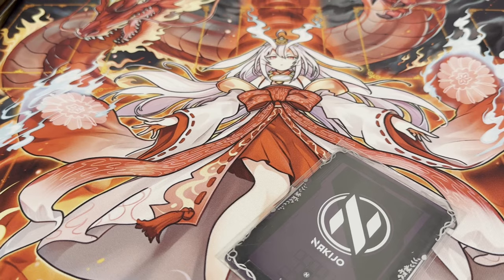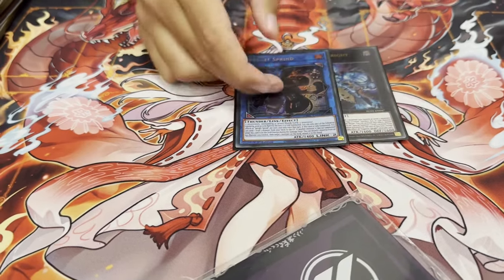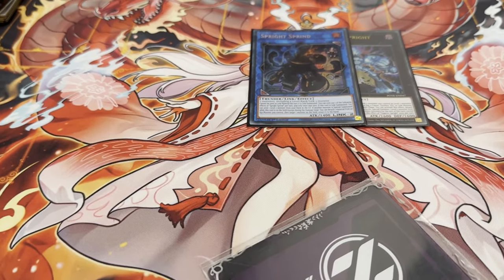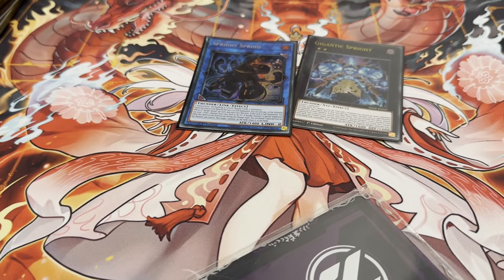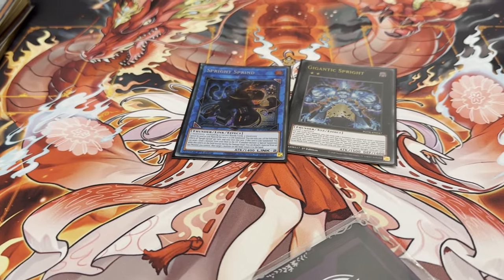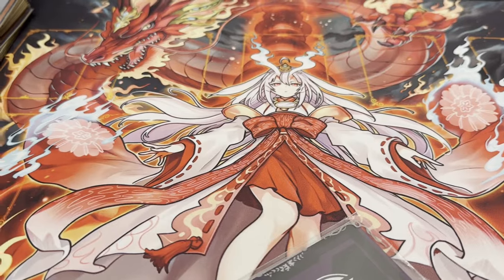Then for the Sprite package, one Gigantic and one Sprint. Came up a lot when I got Valor-Ashed on my Live Twins, so then I could just keep playing. Gigantic, only play one — he's really good, but with full combo you don't really need it. He's there if you need it, but usually use it to just get IP and Live Twins on board.